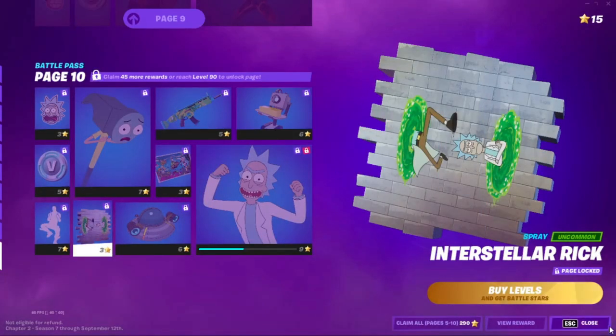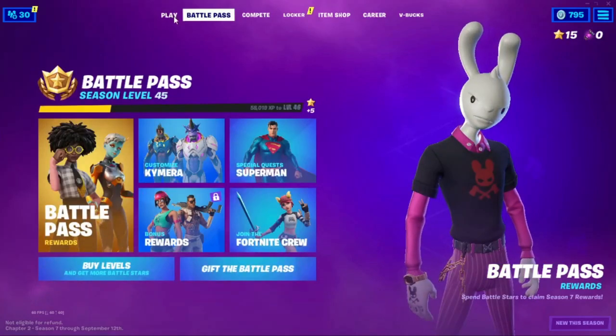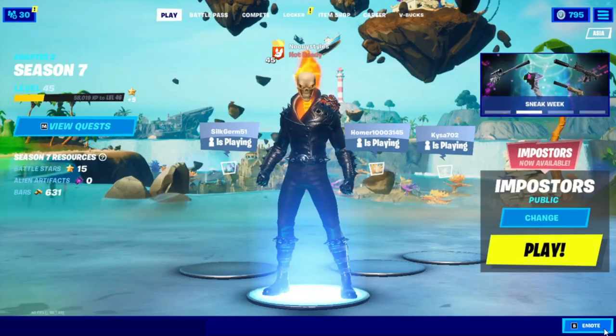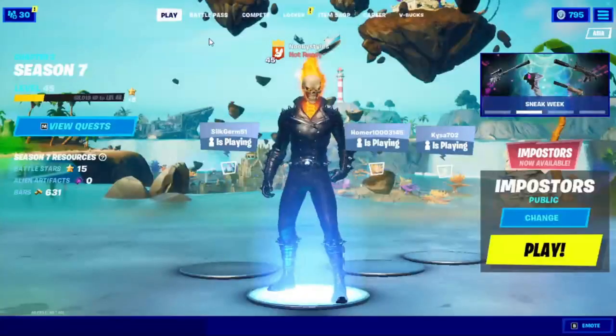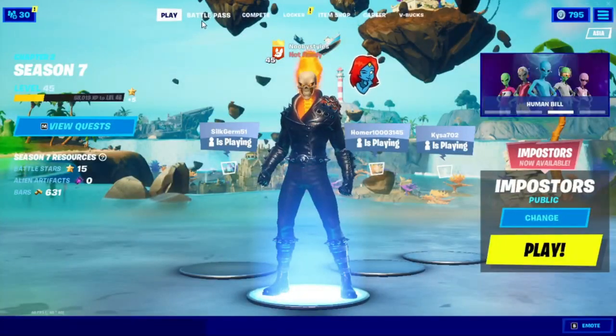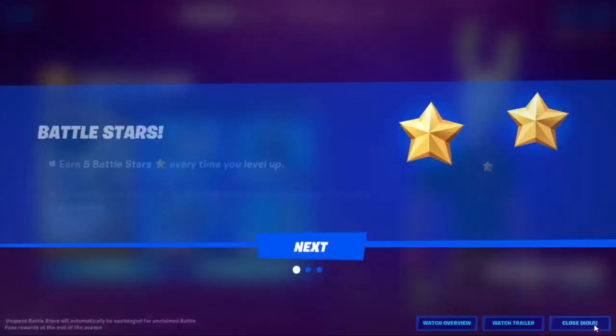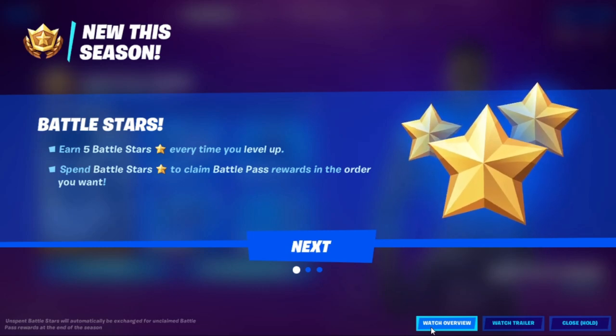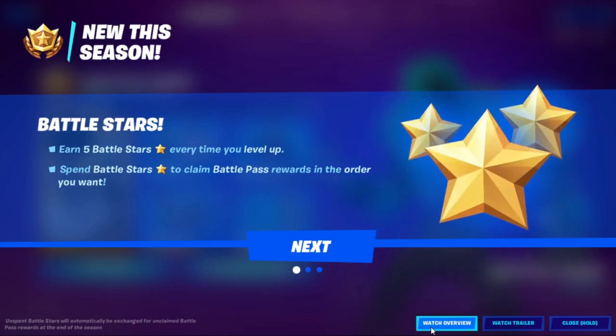After that, close this and go into Play. Go into Emotes and do one of the emoticon things. Then go back to Battle Pass, go to New This Season, and click on Watch Overview. Watch it all — don't skip anything or you'll have to restart everything.